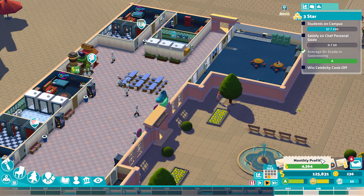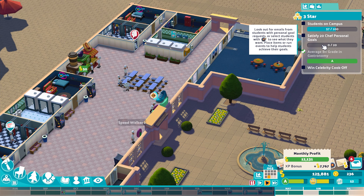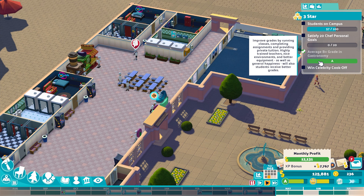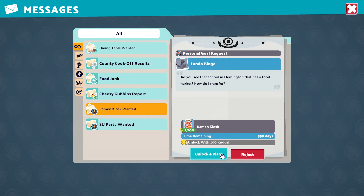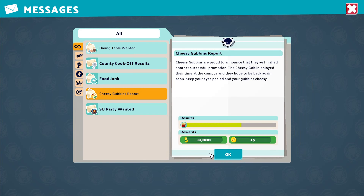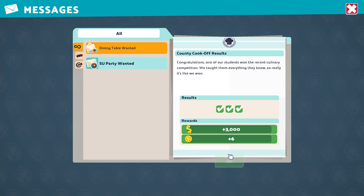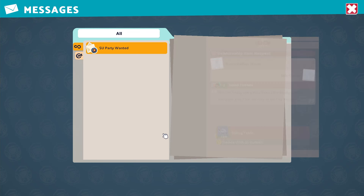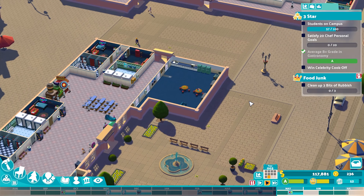For three stars we need a hundred students on campus, we need to satisfy 20 chef personal goals, a B-plus grade in gastronomy — which we have an A grade now so we're doing pretty well — and win the celebrity cook-off, not the county cook-off, we've already won that one. We've got a bunch of reports to clear and accept a few more little missions. They want a dining table — I'm not giving them it — but we will have a student union party to celebrate winning our county cook-off.